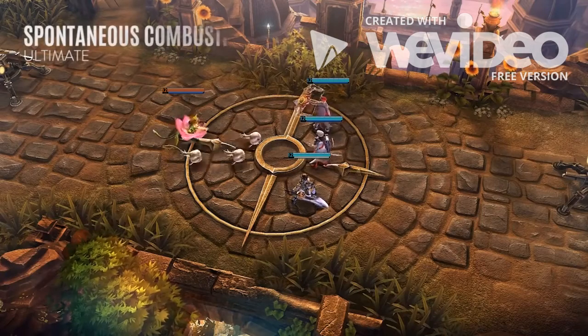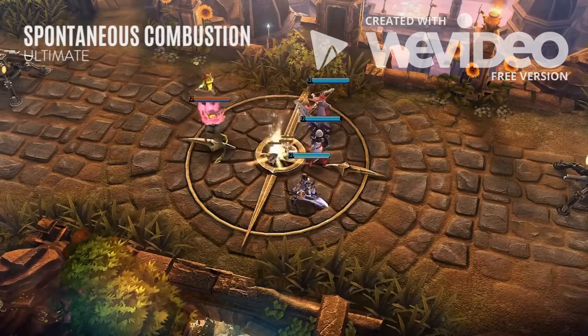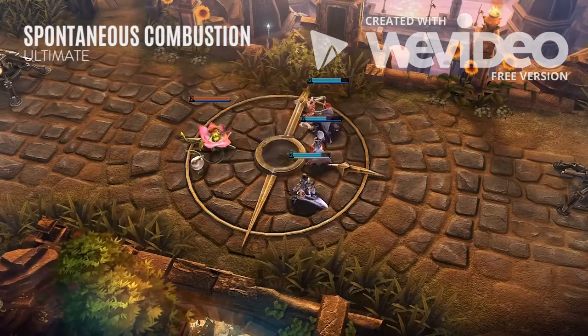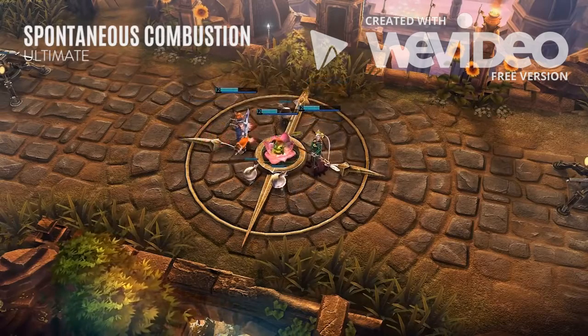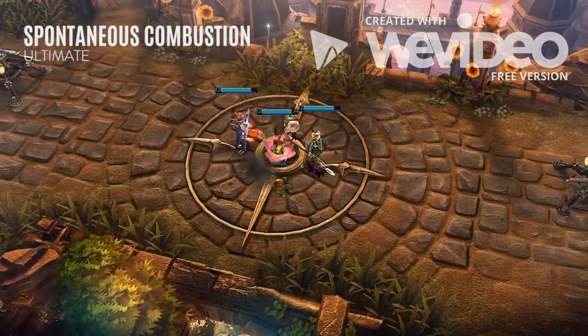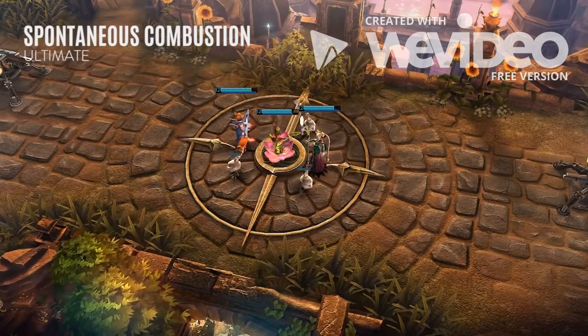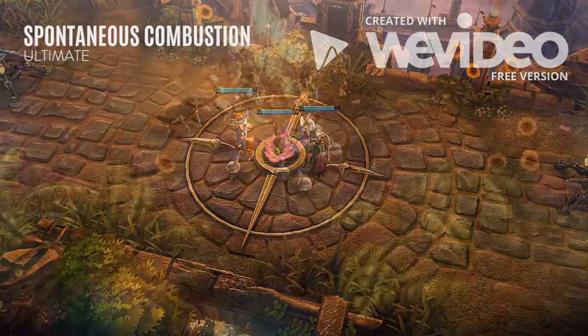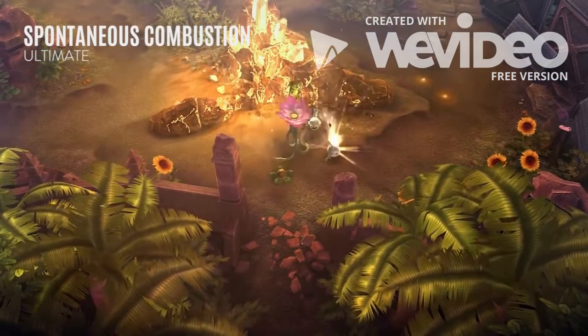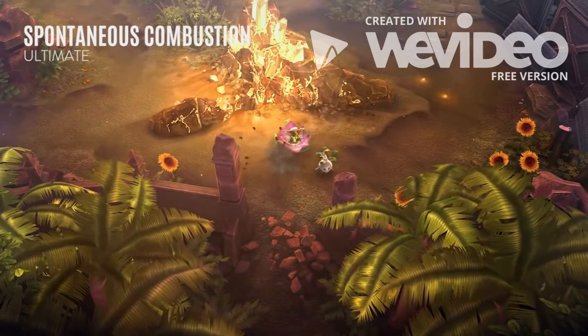Petal can use her Spontaneous Combustion ultimate up to three times to command her munions to explode, slowing and dealing heavy damage to surrounding enemies. Additionally, allies near these explosions are healed. Each time a munion explodes, it becomes a seed again, allowing her to replenish her munions quickly. I recommend learning and upgrading this ultimate whenever it's available, then taking the final upgrade instead of the Trampoline overdrive.